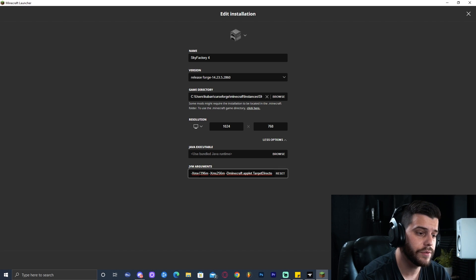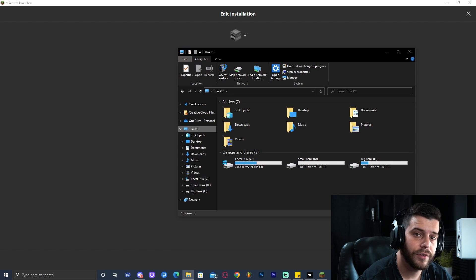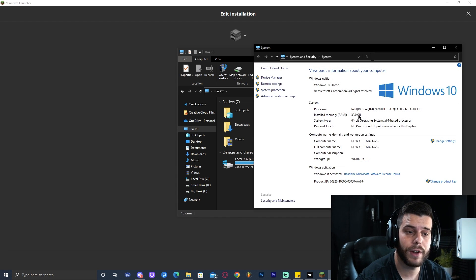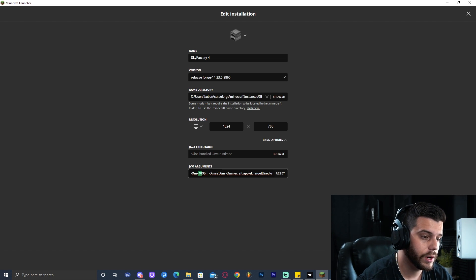If for some reason you don't see 4096 in this number, go ahead and change that to 4096 if you have the RAM available. What this means is that it's going to run the game with 4 gigabytes of RAM. If you don't know how many gigabytes of RAM you have, open your PC, use File Explorer, right-click, and click Properties. As long as you have a minimum of 8 gigabytes you can run the game with 4 gigabytes, so 4096 is good. Go ahead and click Save.